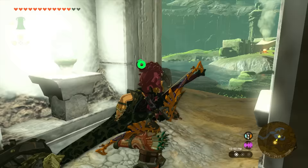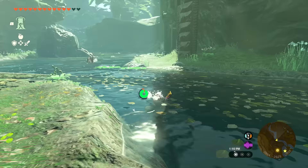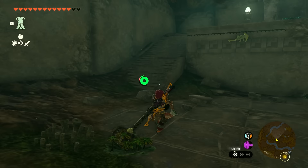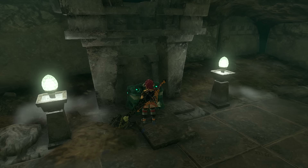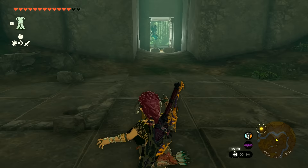Jump down, take a left, and follow the river. The next door will be on the right side, so cross over when you can. Further down the river you'll find the second door with a light. Break the rock wall blocking the entrance, go up the stairs, and open the chest to get the Charged Trousers. Go to your inventory and put those on too.